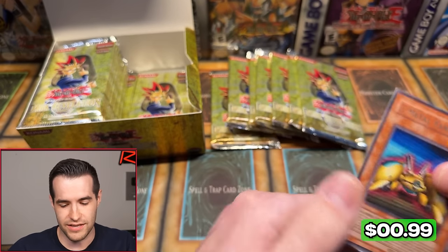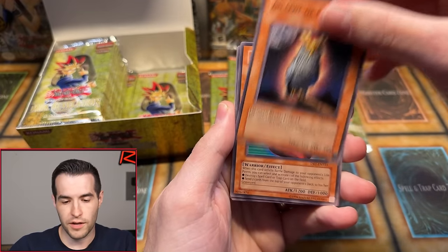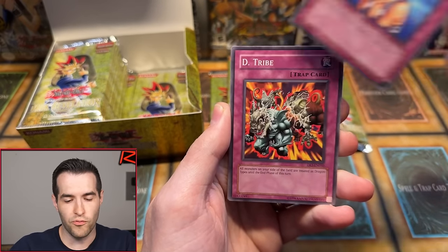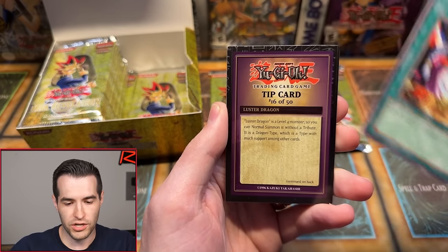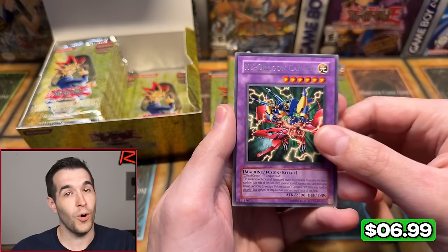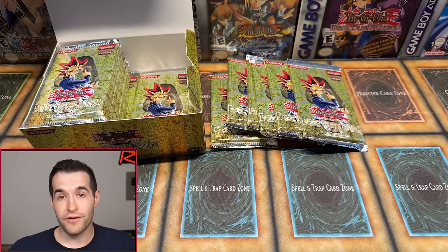And Z-Metal Tank — so it is a monster card. DR Volume 1. An Owl of Luck. Come on, Michael, let's get some luck. Cliff the Trap Remover — that's a nice goat card. Vile Pond, Roulette Barrel, Remove Brainwashing, D-Tribe, Disturbance Strategy, Dark Room of Nightmare, Megaton Magical Cannon, Spell Reproduction — and the tip card. Will this be our first foil? XY Dragon Cannon. So we are 0 for 4 so far. Starting it off pretty slow.